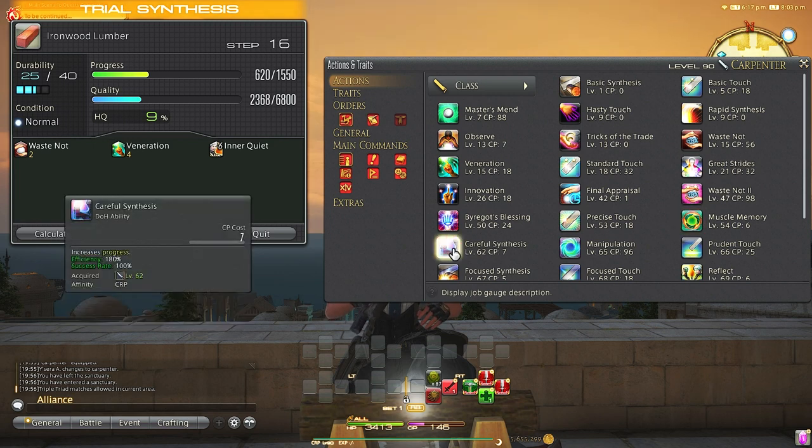Careful Synthesis is the bread and butter of crafting for most levels once you get this ability. It will be your go-to progress ability because it only costs 7 CP and increases your progress bar by 180% — or 150% before you get the buff upgrade.